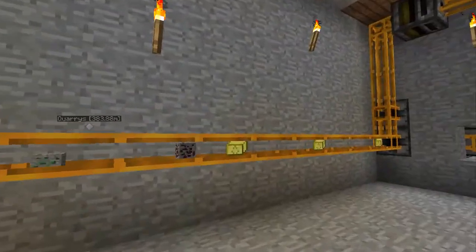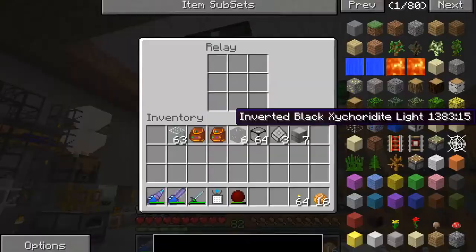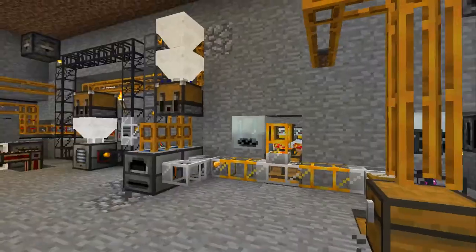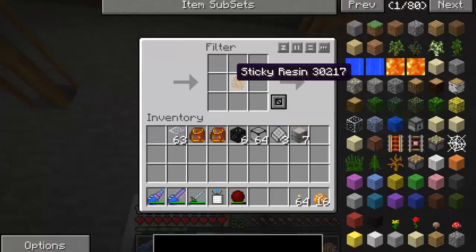I've got tons of scrap boxes coming in. This is my recyclers processing all the cobblestone I'm getting from my igneous extruders. I'll teach you about this — the extractor is automated, and sticky resin goes in and comes out automatically.